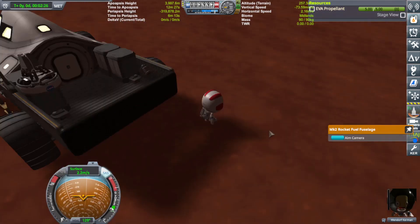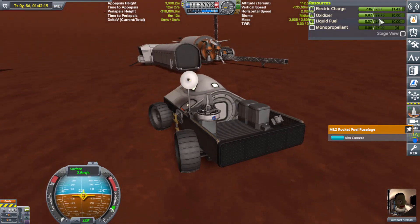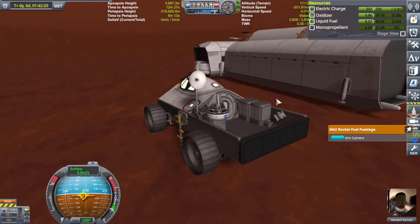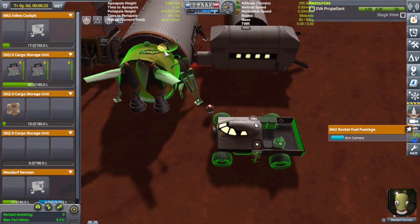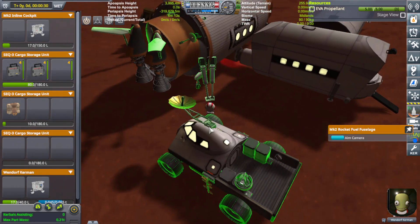So I fixed the back of the truck — had to weld it shut. Actually, we're running low on fuel. I'm glad I took a look at that. I didn't realize we were so low on fuel — we've got less than a half tank. I'm going to take the truck's relay dish and put it on here, and take this relay dish off because it sucks and it's worthless.